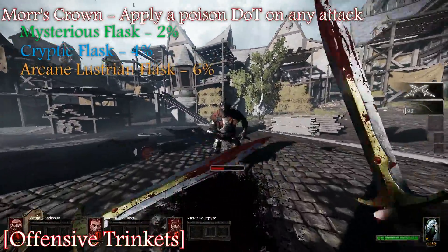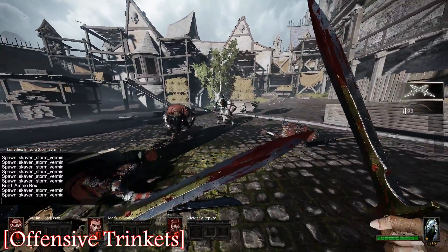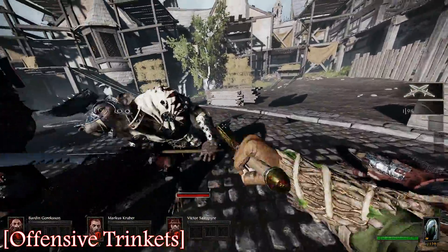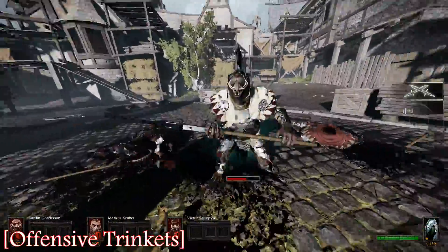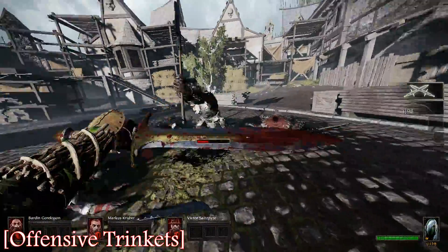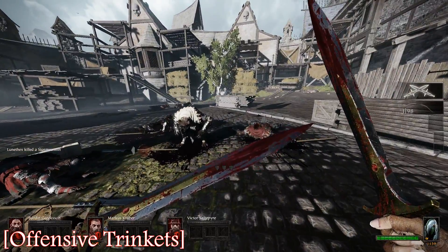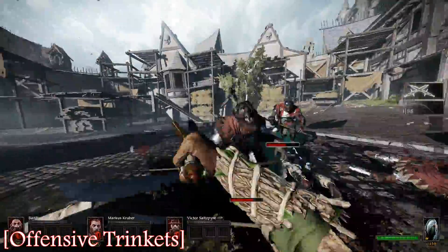We've got the Poison Flask. Now you might think at 2%, 4%, and 6% chance of applying the Hagvain Poison damage over time is bad, but on certain weapons it's fantastic. If you use this on a shield weapon like the Hammer, or the Hammer and Mace, which has a rougher time killing Storm Vermin, it just helps go a little bit faster.